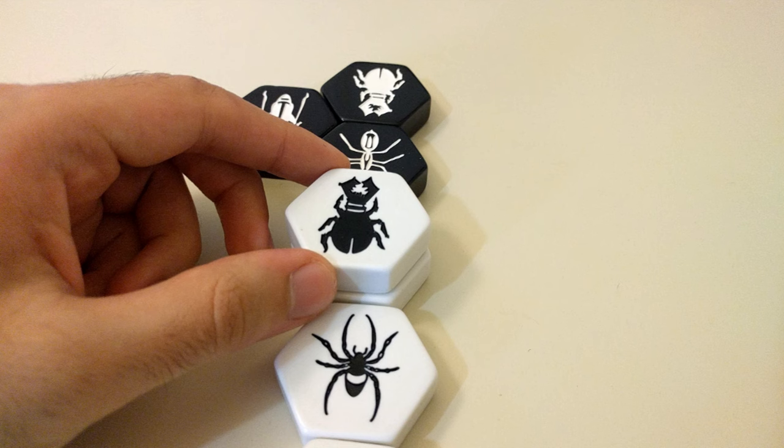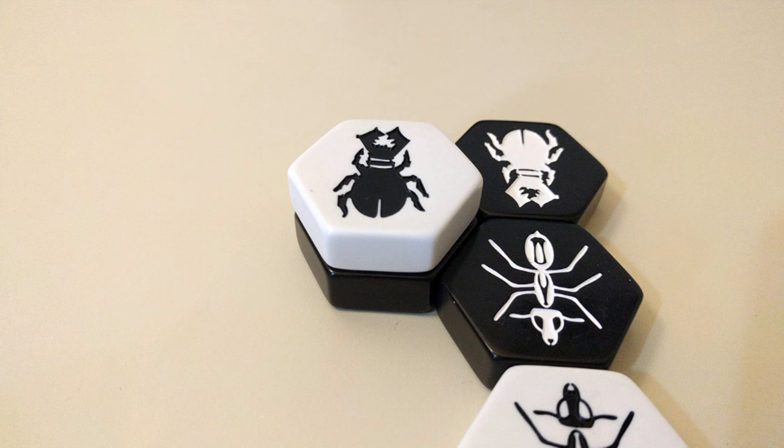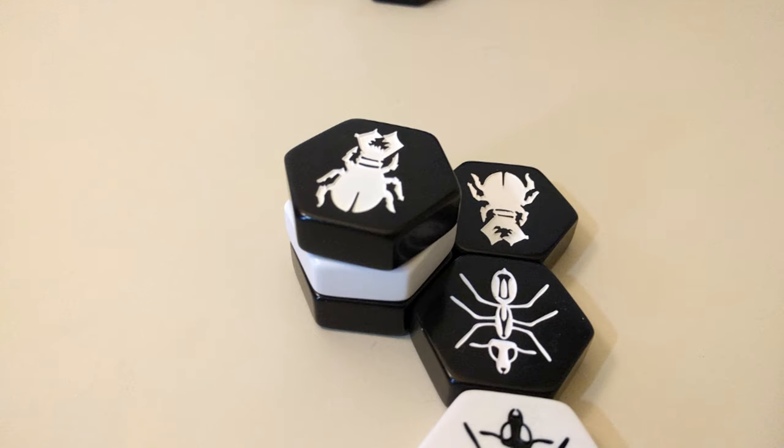If the Beetle moves on top of another piece, the piece underneath it cannot be moved until the Beetle is gone. And while there, that stack is considered to be whatever color the Beetle is, allowing for new placement possibilities. A second Beetle can even move on top of that first Beetle, potentially causing a crazy Yertle the Turtle-type scenario.